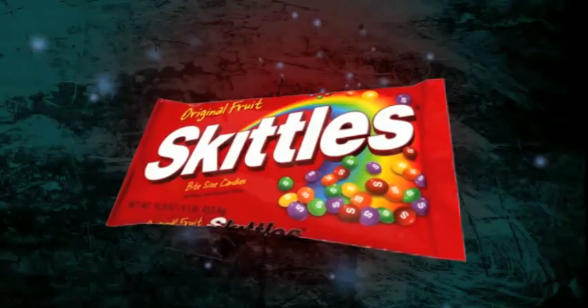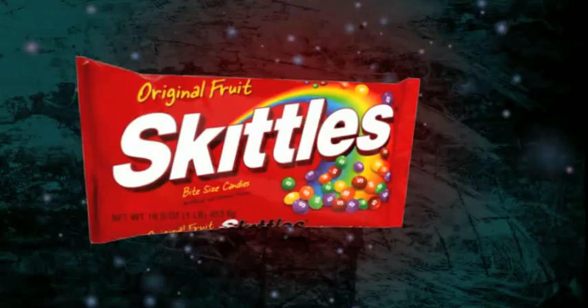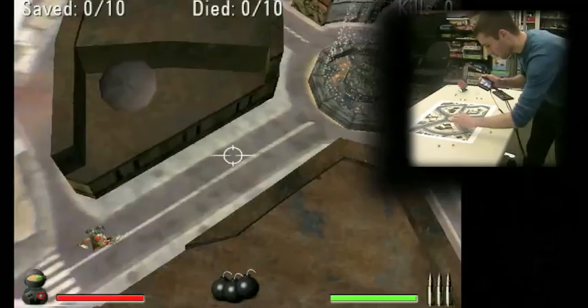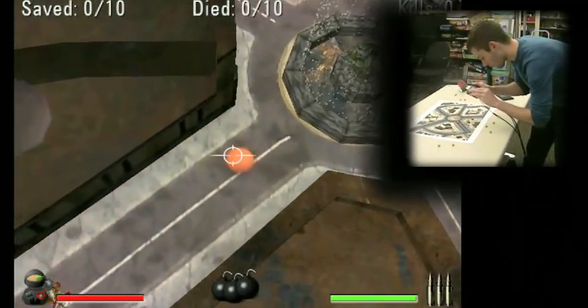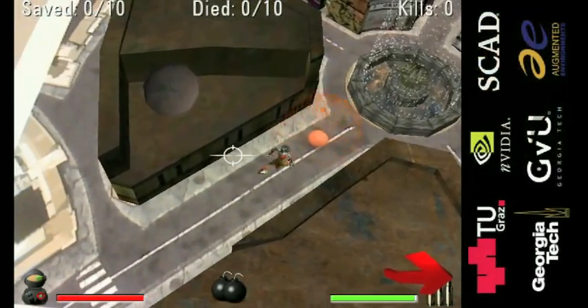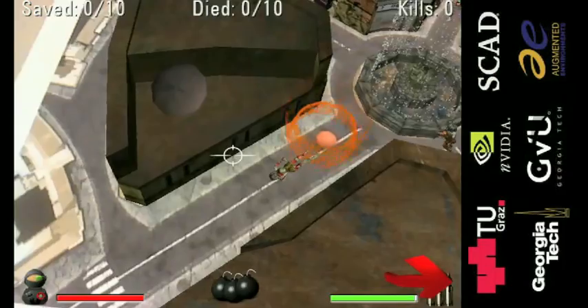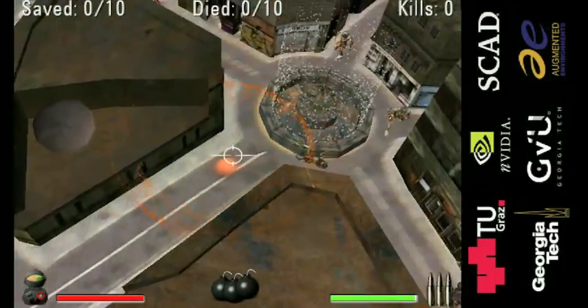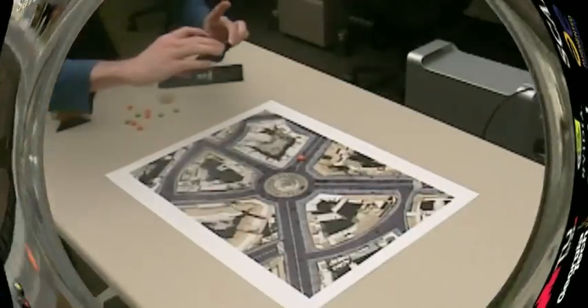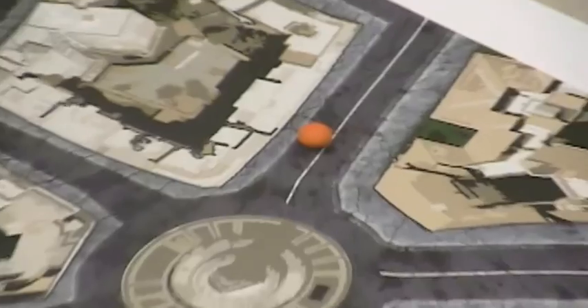If the number of zombies becomes overwhelming, you can always grab a bag of Skittles and use them as bombs. Place the Skittle on the map and shoot it to activate a bomb. Orange Skittles act like proximity bombs — shoot to arm the bomb, then wait for a zombie to come by and set it off. Be careful, though, because civilians can also set off the bombs and will be instantly killed by the blast.